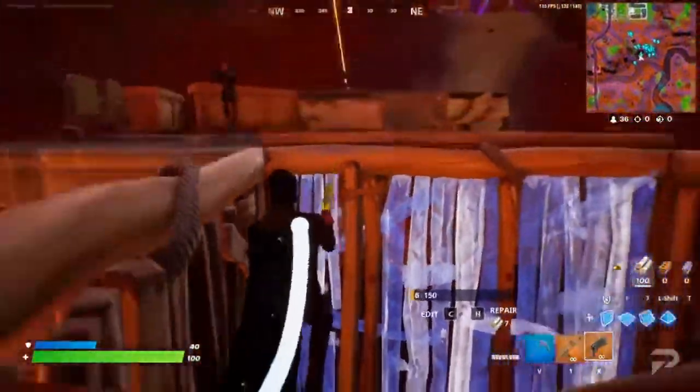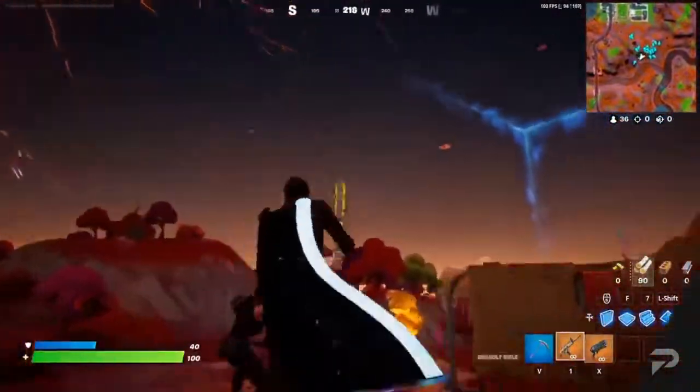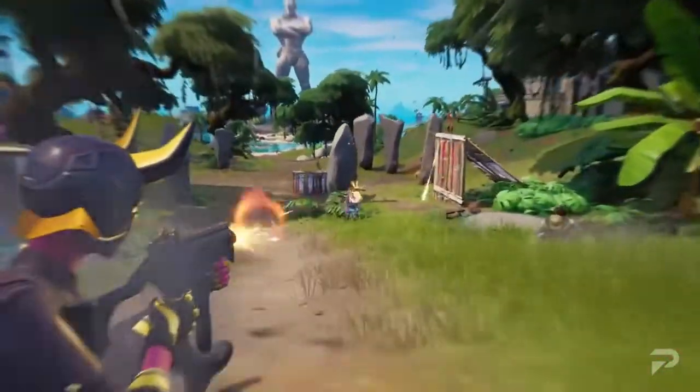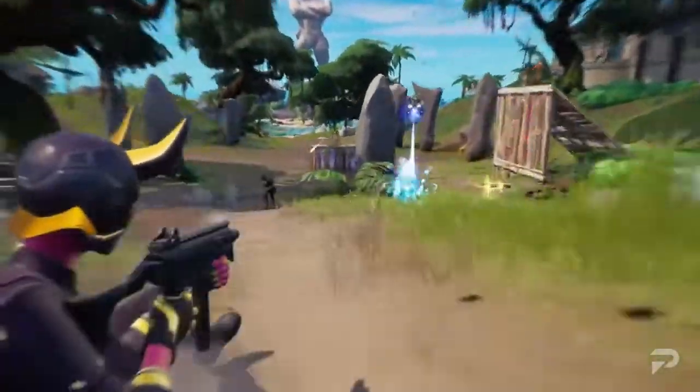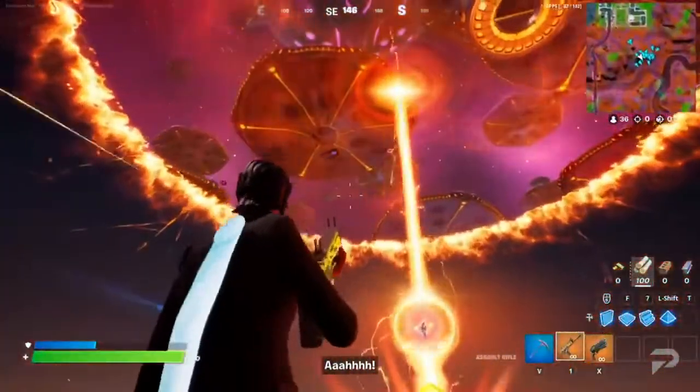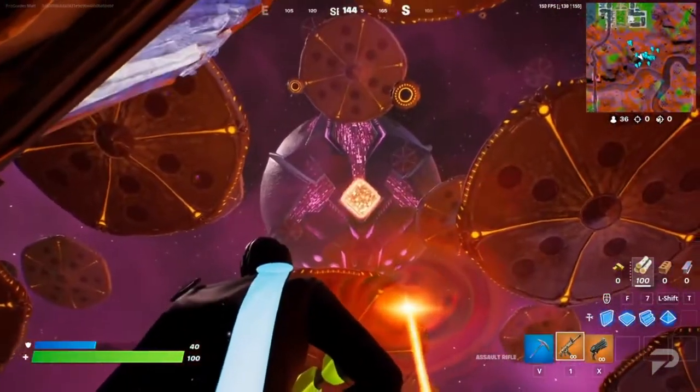With a new chapter comes brand new mechanics, and Chapter 3 is certainly no slouch in that area. The first huge mechanic we've got to talk about is sliding. A brand new movement option has entered the game, allowing you to slide at speed down slopes and other inclines, all while firing at your opponents. You can even aim in! Who knows how this will affect the Fortnite meta going forward, but this movement option should definitely spice up gunfights.